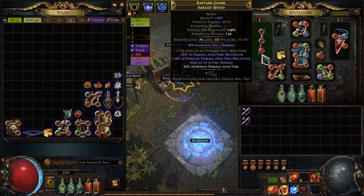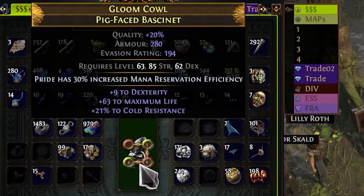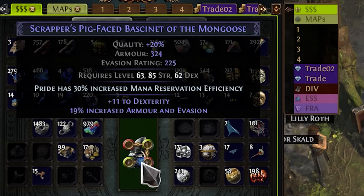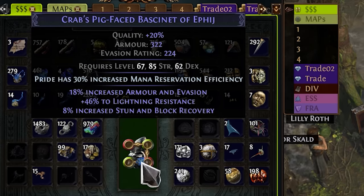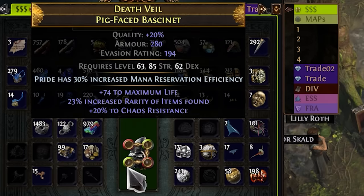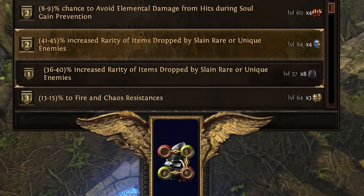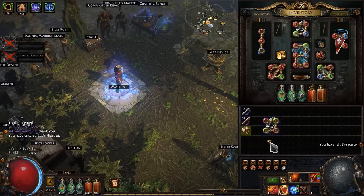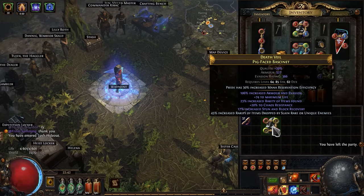Alright, I basically bought everything I wanted and now let's get to crafting. For starters it's going to be a helmet — classic alteration spam until we find item rarity. Wow, that's pretty good. Apparently I'm pretty good at crafting. So the final stage is bench craft and a double exalted slam. It could have been worse and overall not a bad option.